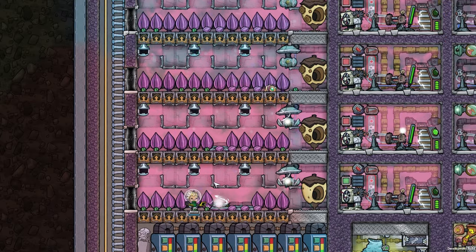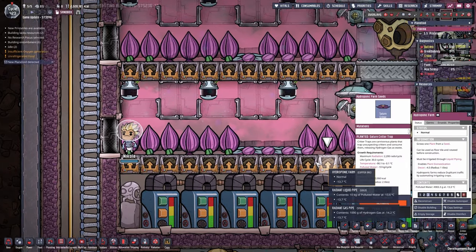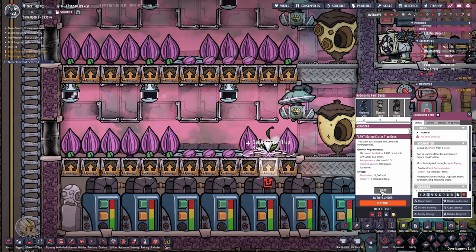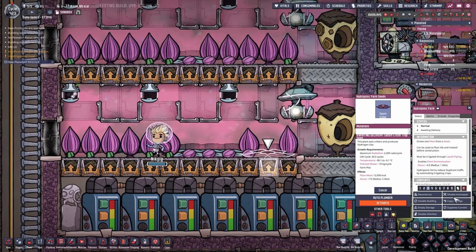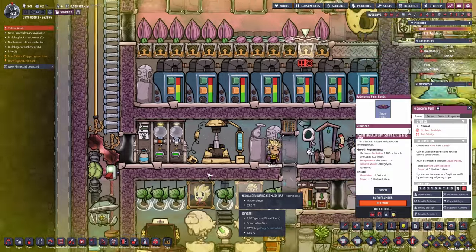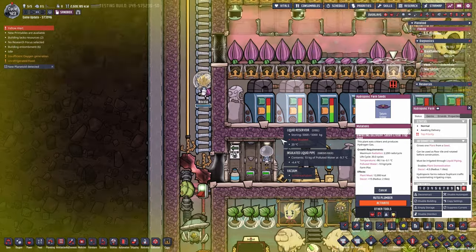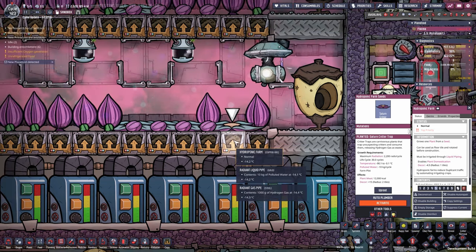Another question: can dupes plant the traps by hand? Let me show you how I planted them. This is a regular hydroponic farm tile. If we uproot this and then choose the Saturn Critter Trap, we can choose 'plant,' set this to a higher priority, and wait for Nikola to bring back the plant. And there we go — planted. Nothing special.